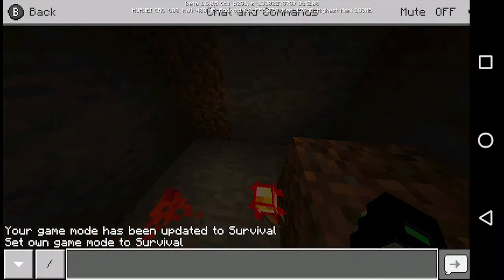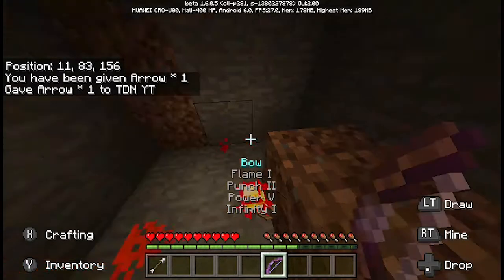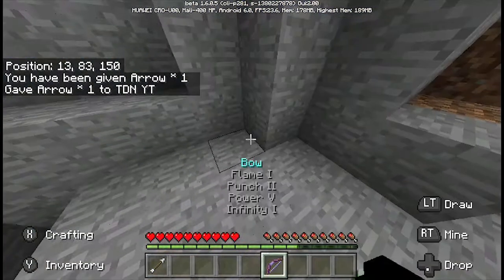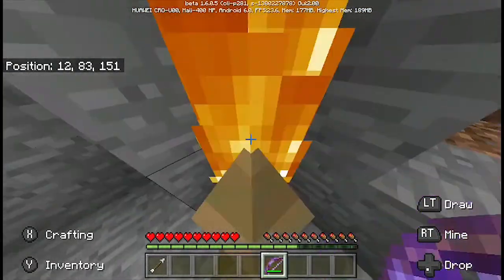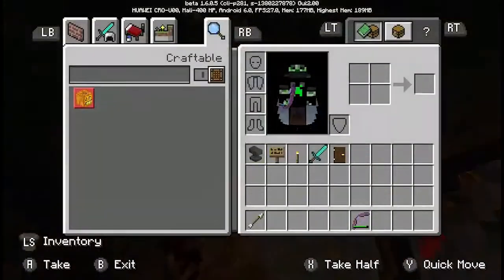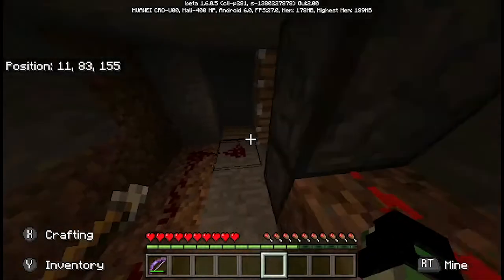Now we're gonna test it. Let me just give myself one arrow to make it clear for you. You're gonna need to shoot the arrow right over here — boom, it opened! If you're way more accurate than me, because I'm really horrible at this, it's gonna be easy for you.